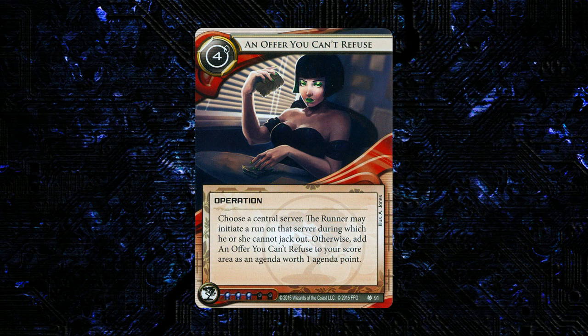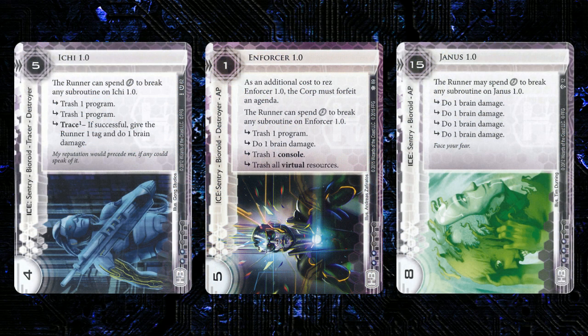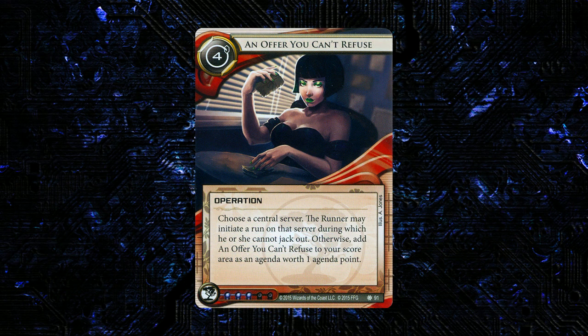This would be the absolute nastiest with bioroids, since the runner's not going to have any clicks to spend during this run, and bioroids tend to be really expensive to break with really nasty subroutines. This card could potentially affect your scoring pattern if you were smart about it — like playing all two-pointers and then hopefully scoring the odd point with this, or alternatively playing five-for-threes and trying to get the odd point with this. This seems like a pretty interesting card; I could see it showing up in the right deck as a two-of. It's really expensive and kind of clumsy, but it has a really interesting and unique effect — just a really cool design.